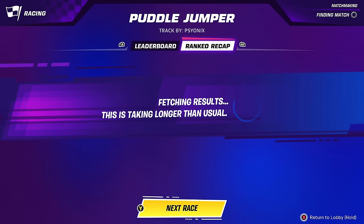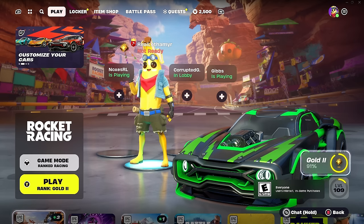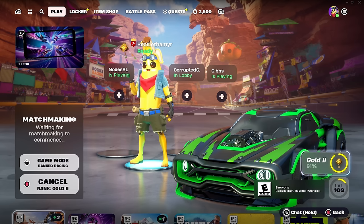Speaking of percentages, this tends to not work a lot right now — it just says 'fetching results' forever, so I usually just back out. We're at Gold 2, 91%. We probably need at least two more first place wins to get to Gold 3. The percentages have really been slowing down, probably because we're getting to the upper level players.